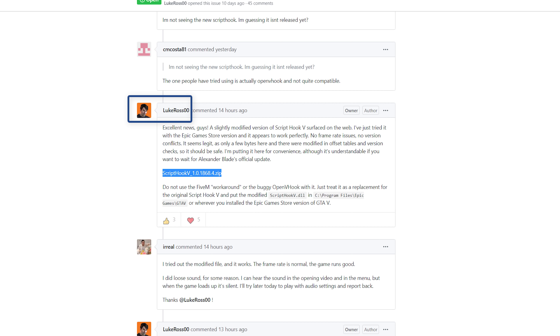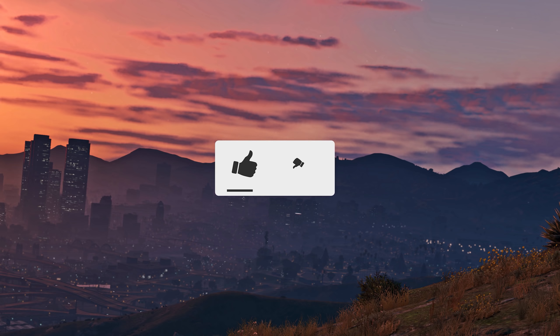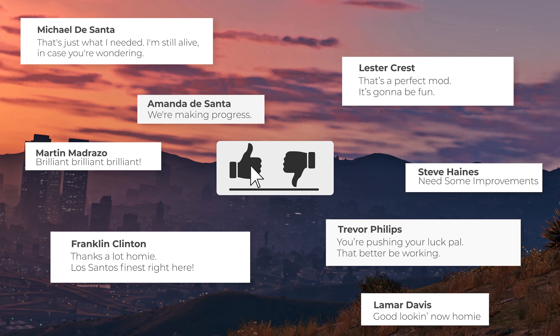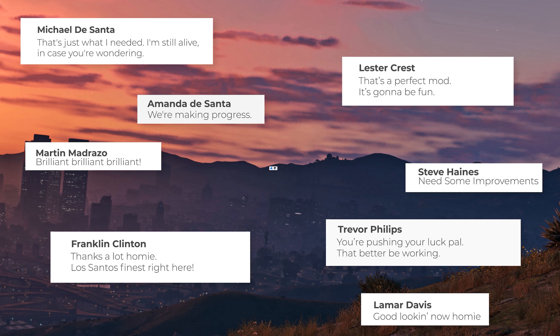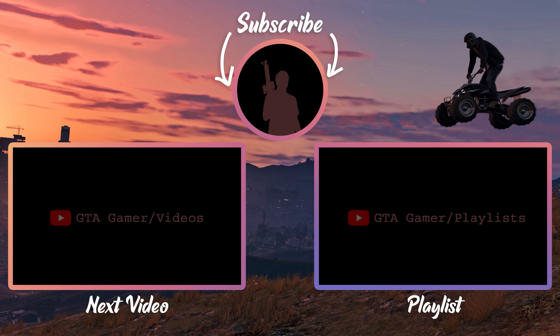The person who updated Script Hook 5 has done a very good job with the code. All the links used in this video and tutorials on how to use these mods are in the description below. Have fun with the mods. If this video helped you, hit that like button. You could also leave a comment to give some feedback. Don't forget to subscribe to GTA Gamer. See you in the next video.